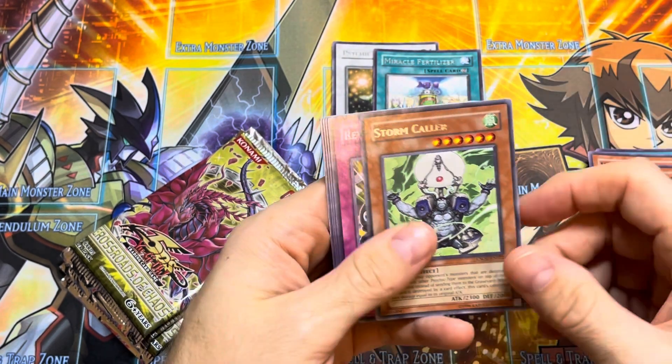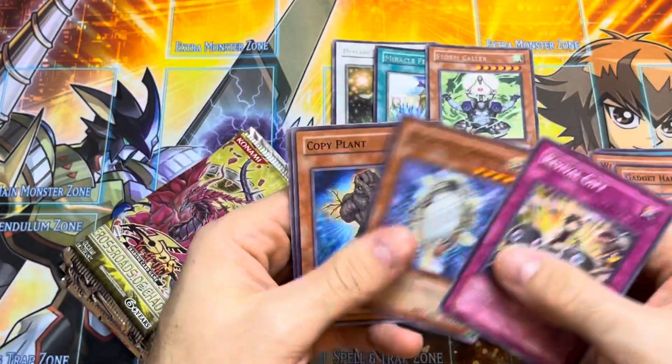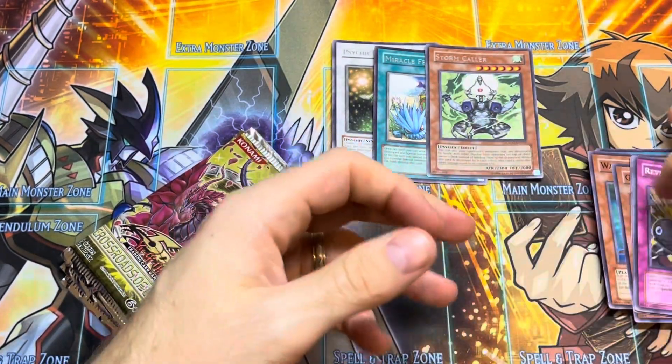Pack three: Gadget Hauler and a Stormcaller. So 0 for 3 on the first three packs — not doing too good.